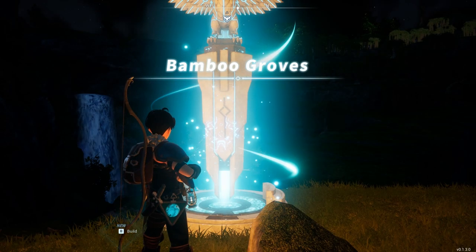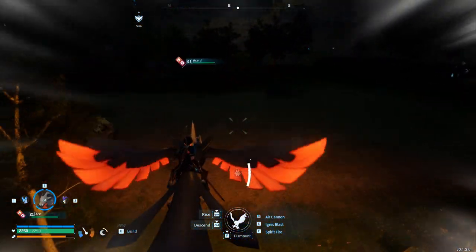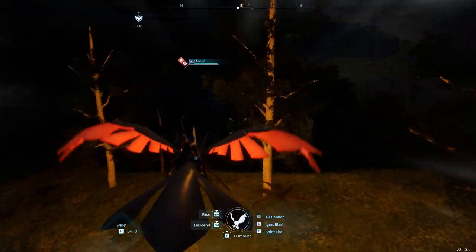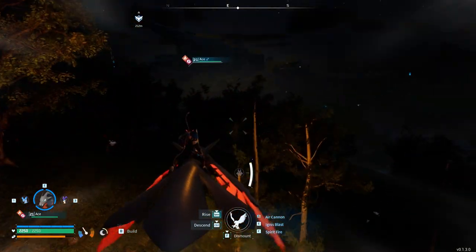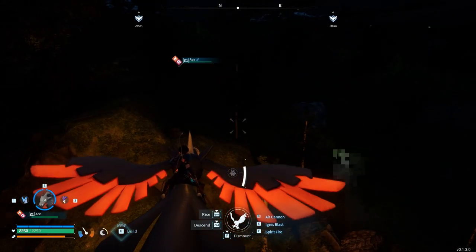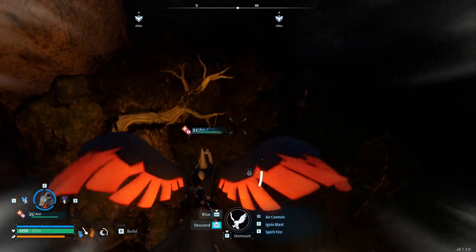Oh, I can't believe I haven't shown you this yet — let me show you what having an Ace Vanworm is like. This thing flies so fast! Even without holding Shift it's significantly faster than before. This is the answer to slow flyers: invest in speed passives. Once you have the right speed passives in place, you are golden — you'll be flying so fast, it's super awesome.